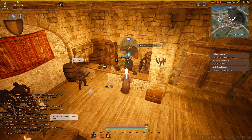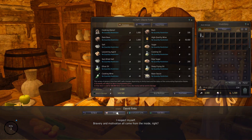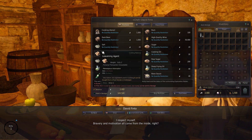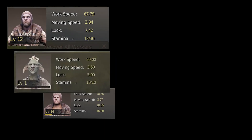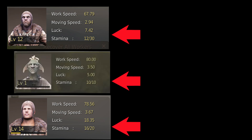Here is a cook vendor in Viela. Now that we have the basics down, let's look at worker stats, race, and why they are important. The 4 stats are work speed, move speed, luck, and stamina.